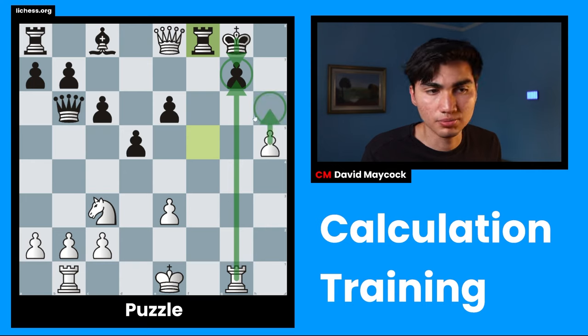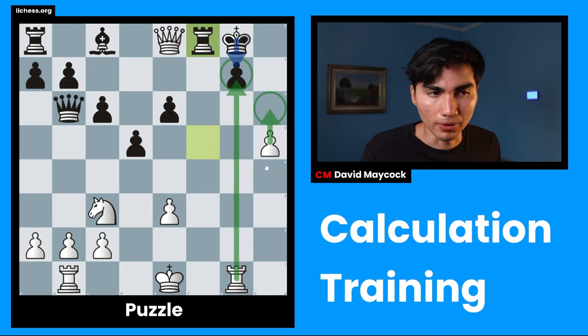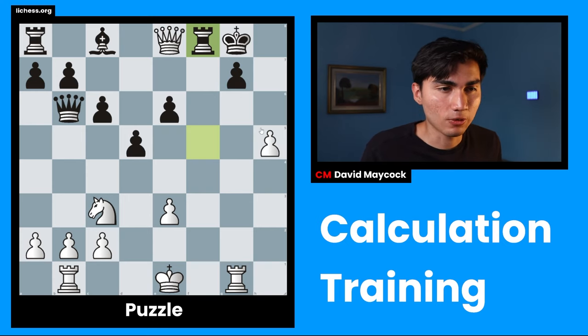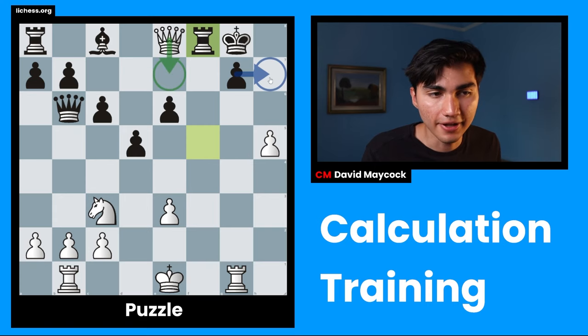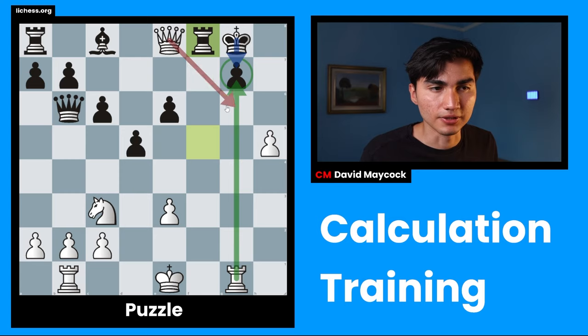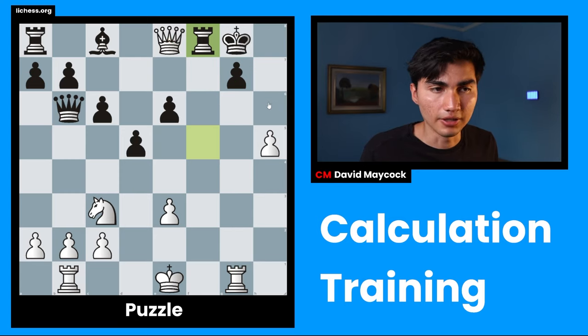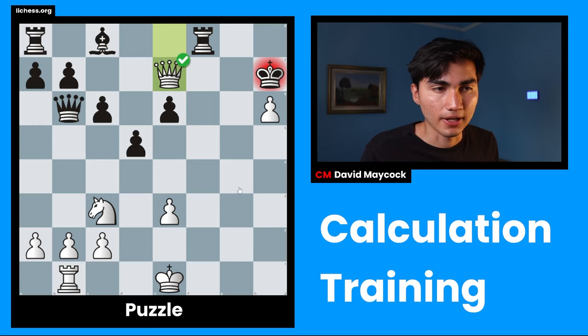So after Rxg7 king takes g7, maybe I have to go for h6 — and this is actually pretty interesting. If Black goes to g8, queen g6 and queen g7 is mate. If Black goes to h8, queen takes f8 and queen g7 is mate. If Black takes on h6, I take the rook with check and that's definitely winning. King f2 — the king is too unsafe and Black's pieces are on the queenside, so this is winning for White. After Rxg7 king takes g7, h6, Black will probably have to play king h7, to which I could play queen e7 — same kind of winning position.